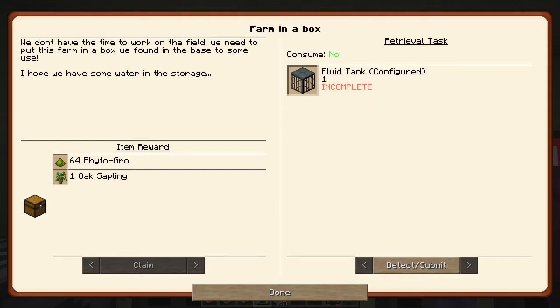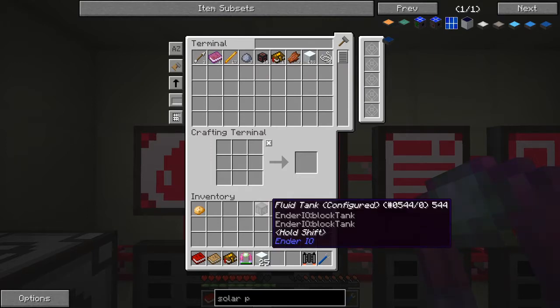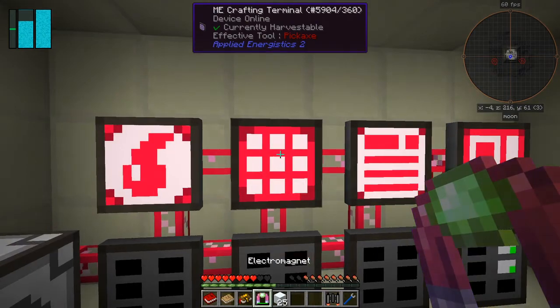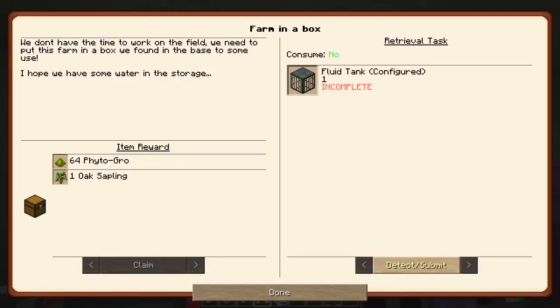Farm in the Box - we need a fluid tank configured and an incomplete item, and we will get 64 phyto-grow and one oak sapling. We should have that already - I probably haven't got it on me. Let's just make sure it's here - an IO tank configured, hopefully this is the right one. Detect - yes that's worked! So we get one oak sapling and 64 phyto-grow. Done.